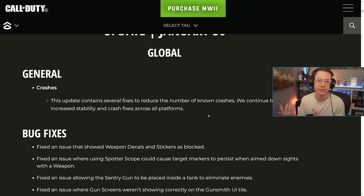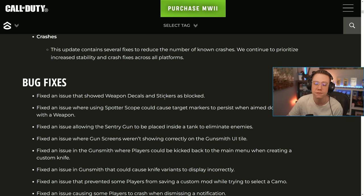Crashing and disconnecting is a pretty huge deal — especially in DMZ compared to Warzone or multiplayer, because in DMZ you'll lose everything. Hopefully we get some good news with Season 2 as well. For bug fixes: they fixed an issue that showed weapon decals and stickers as blocked. They also fixed an issue where using the spotter scope could cause target markers to persist when aimed down sights.